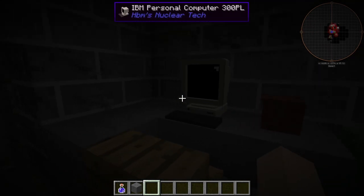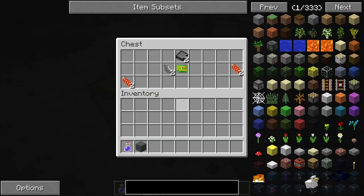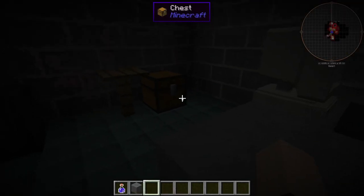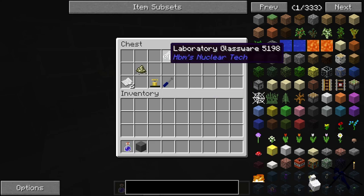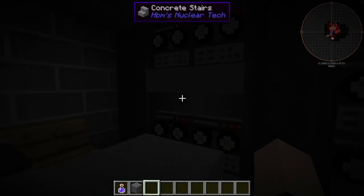In the HBM regular tech mod. We got more stuff here, more machinery, more chests, enhanced circuits. Do let me know in the comments what this is, though. Got some glassware. This is obviously a lab of some sort, because it's got all this nonsense in here.